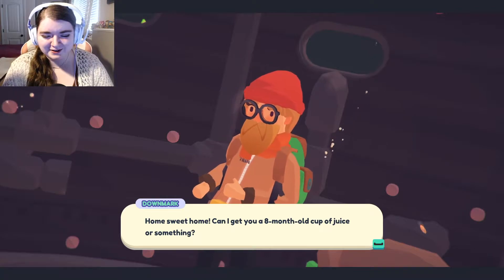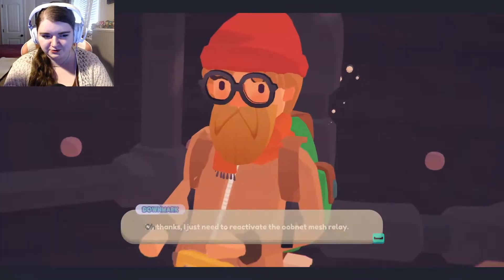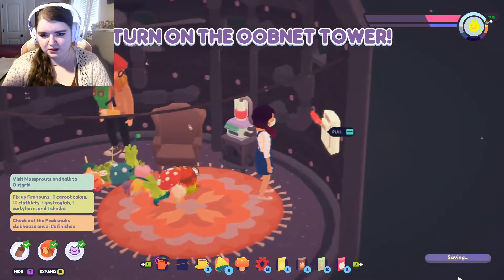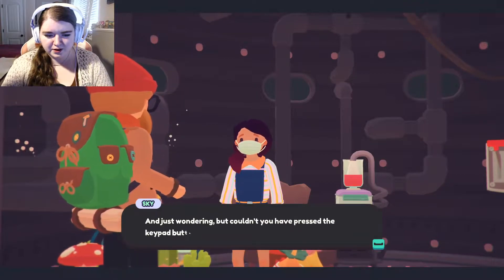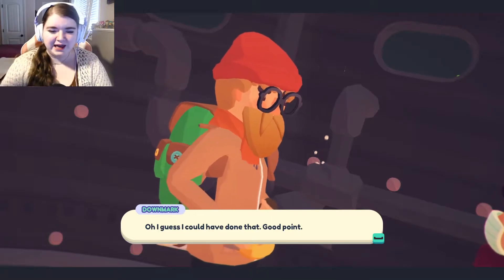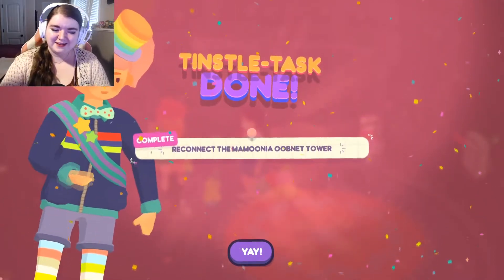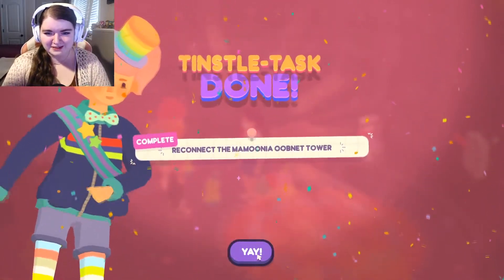Oh, sweet home! Can I get you an eight-month-old cup of juice or something? No thanks, I just need to reactivate the umnet mesh relay. Oh, is that what that switch is for? Make sure not to turn it off again. But couldn't you have pressed the keypad buttons without the keycaps to get in? Oh, I guess I could have done that. Why didn't we do that? Why didn't we have to go all the way around and get the keycaps if you're just going to say that? That's what I was thinking before we even started — just press it. Can we just press it?